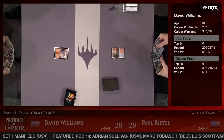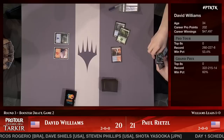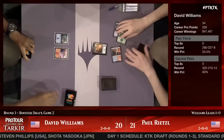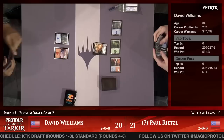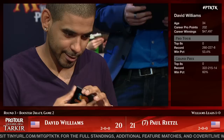No early plays for either player — just lands. Nothing elsewhere. We're hearing Flock take game one over PT Theros finalist Pierre Dagen. A face-down morph creature for Rietzel, and probably one for Dave Williams as well — he's got a million of them in his deck. They brought out morph tokens with numbers to keep track of just how many hit the battlefield.